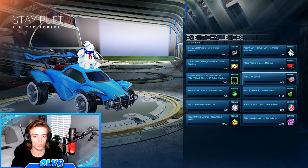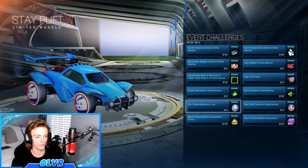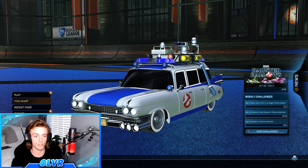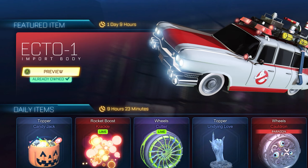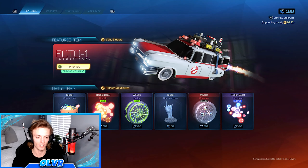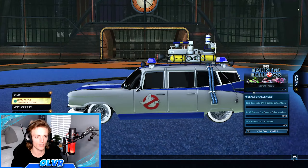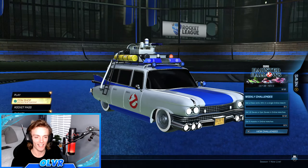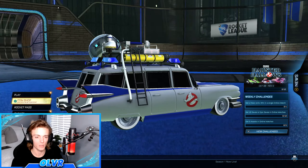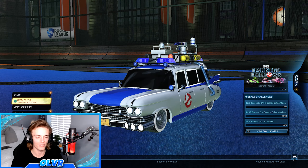But there are a few Ghostbusters related items that you can get from these challenges. Also, as you can see, I have the new — well, it's not new actually, it's quite old — but if you look in the item shop, the Ecto-1 car is now available. And I must say, it looks atrocious. It looks like a hearse, which is what you put dead people in. Quite fitting for the Halloween theme.